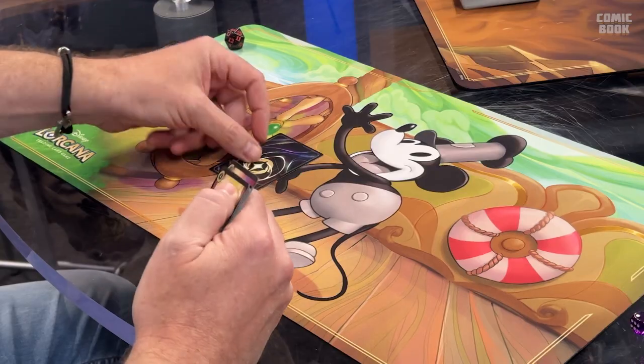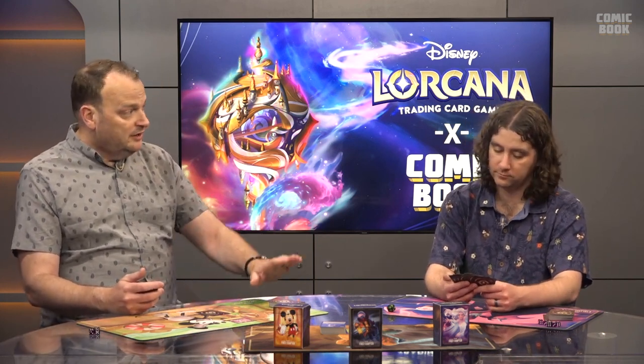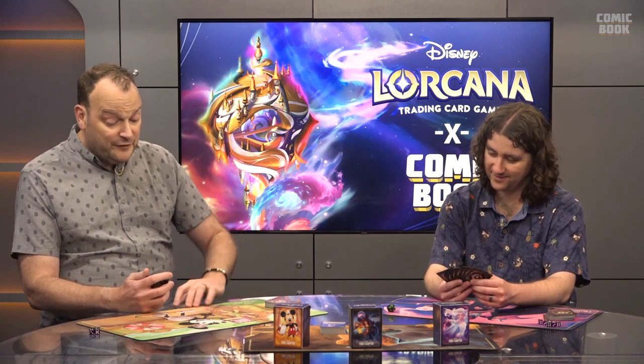That's pretty much the game right there. On your turn you always start with ready, set, draw. Ready means all your exerted cards come back to the ready position so you can use them again. Set means if you have any cards with 'at the beginning of your turn' effects, you resolve those now — our starter decks don't have any. Then draw — you draw from your deck. The first player of the game doesn't get to draw because being first gives a slight advantage, so we take some of that away.